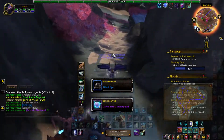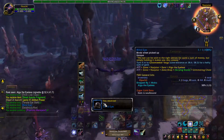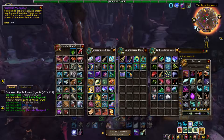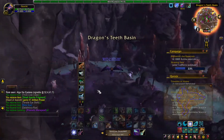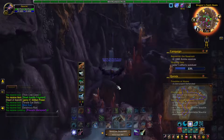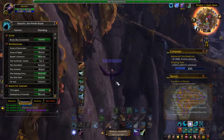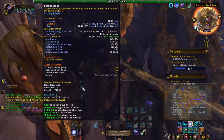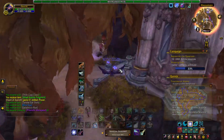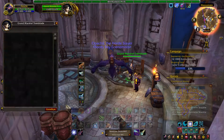Another thing to note about this: not only are you going to be killing rares and having a chance of getting pets, but you also have a chance of getting Prismatic Mana Pearls, which you can use to buy a pet too. You can buy a pet for around 50 Prismatic Mana Pearls. I've gotten probably close to 20 of them so far, so you could get roughly 20 to 50 a day by doing this.